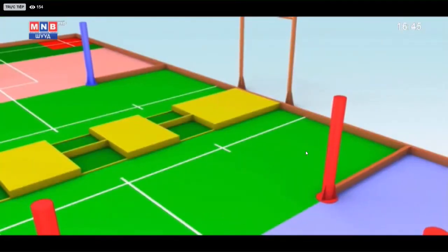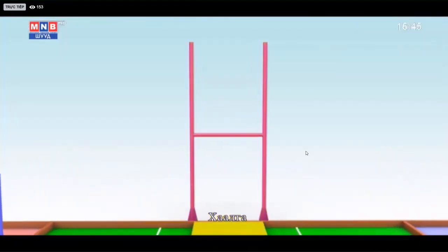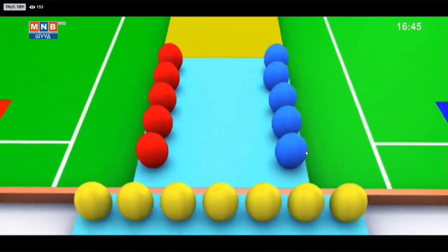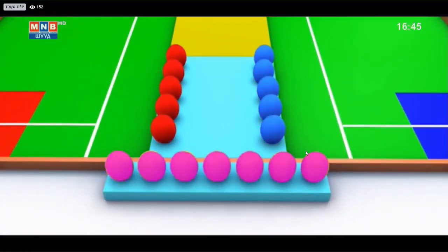The game equipment includes five obstacles, fins, Try Spots, a Conversion Post, Try Balls, and Kick Balls.